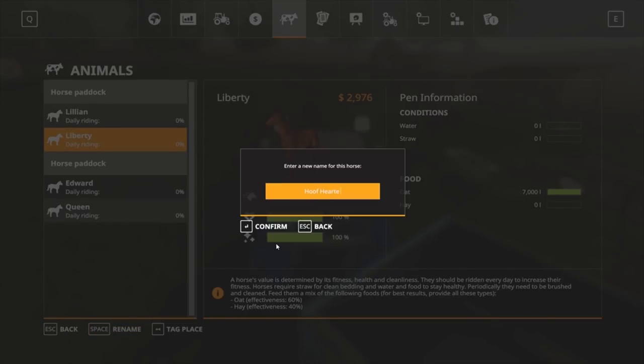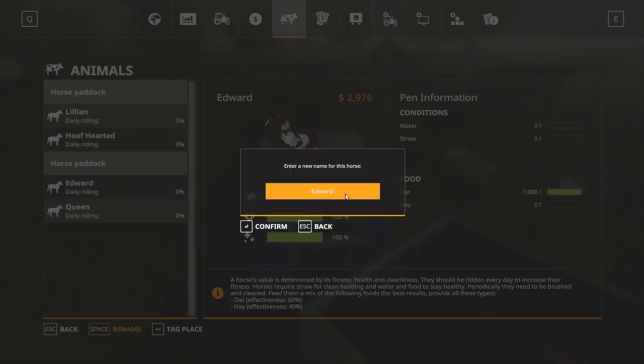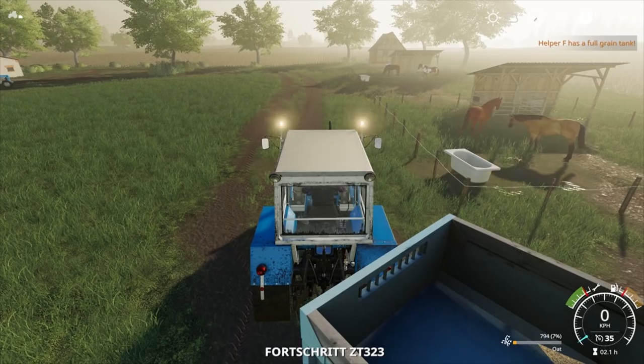These are going to be race horses. Let's see - we've got Lillian, and we'll name the others. That'll do. Clack - and Lightning. There we go, good. Let's go.